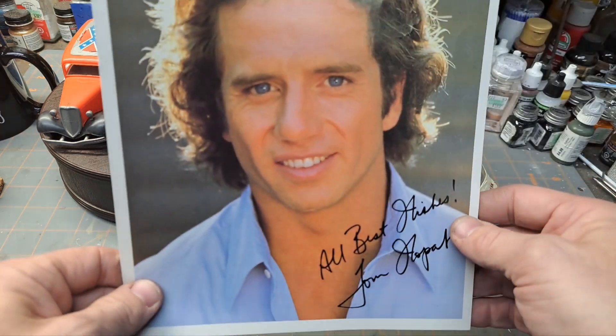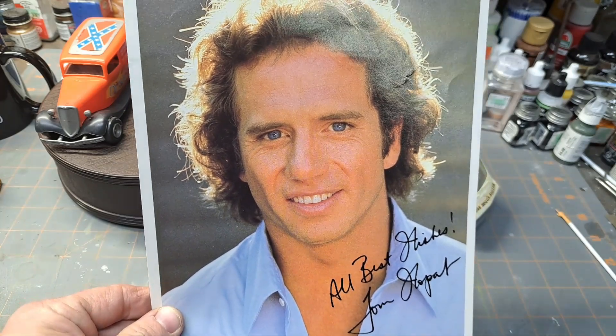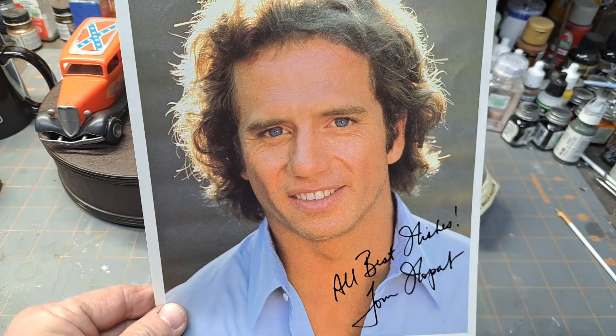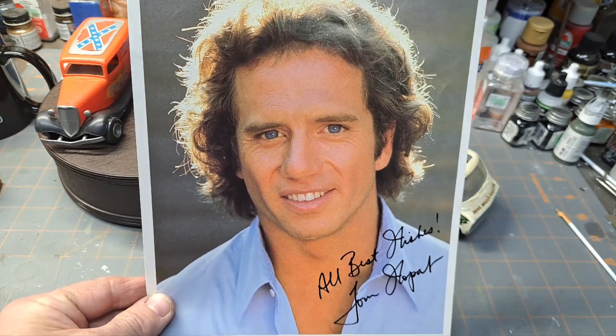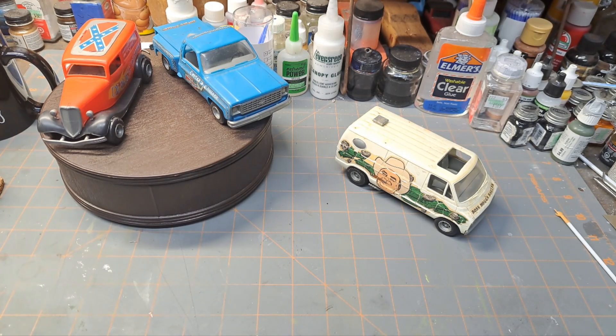He got the letter along with an autographed picture of Ben Jones as Cooter Davenport — 'Best wishes, Ben Jones, to Chris, from your friend Cooter.' I'm so glad to have this. I didn't know he still had it. Then at another point he acquired an autographed picture of Tom Wopat as Luke Duke. I had pictures of Uncle Jesse and Luke at one time but don't know what happened to them. My brother kept stuff nice and it's cool to have these — he loved this stuff and I love it just as much.